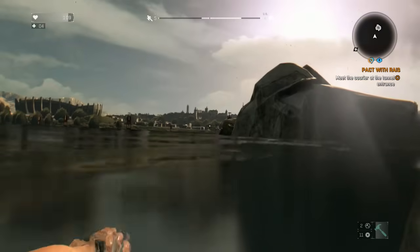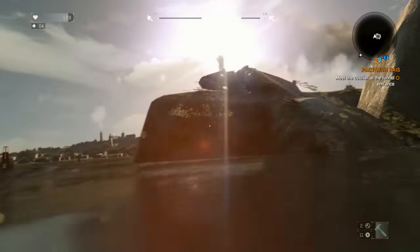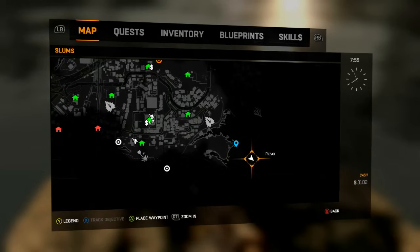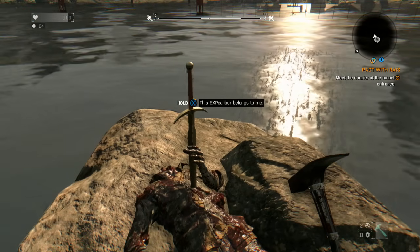Eventually, once you reach the rock, you're gonna want to climb on top of it and you will see the Excalibur sword right here. To pick it up, it works the same way as searching a dead body — you're just gonna have to hold whatever prompt it is; on Xbox it's X. This takes significantly longer than anything else in the game — it takes two and a half to three minutes to get this to come out.